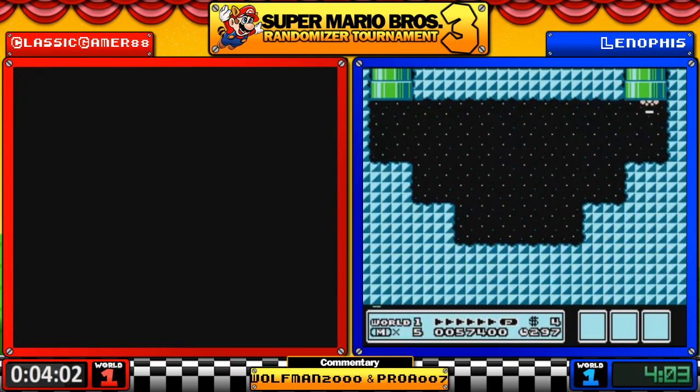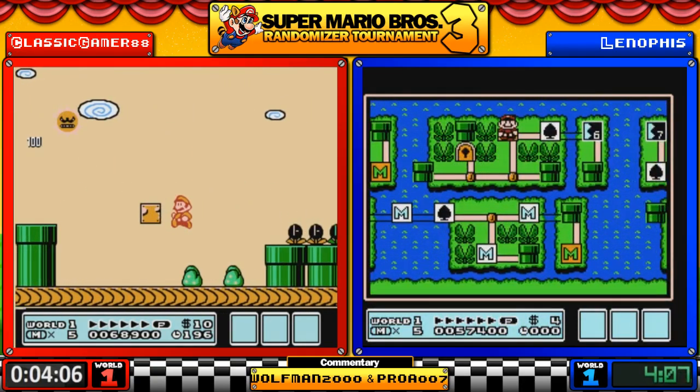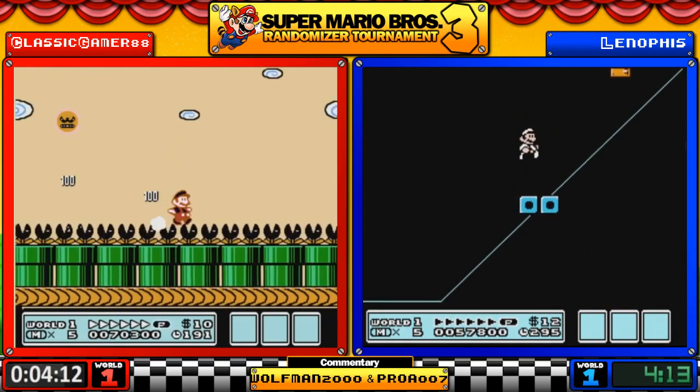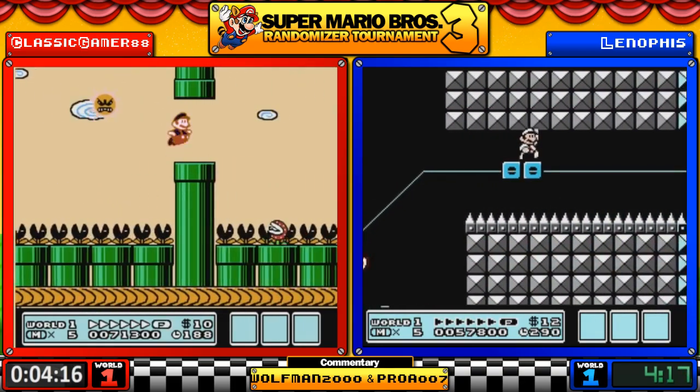Classic Gamer is going to play 7-2 and it's 7-7. We're at the point now where this pipe is going to take them to 7-8, 7-7, 7-8, or it's going to take them to the lock. And it turns out 7-1 was right all along.